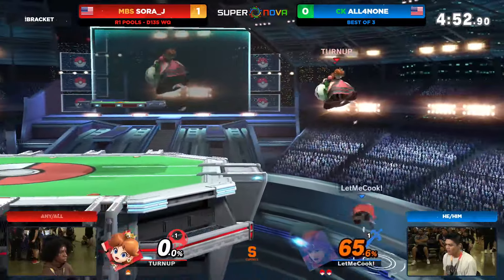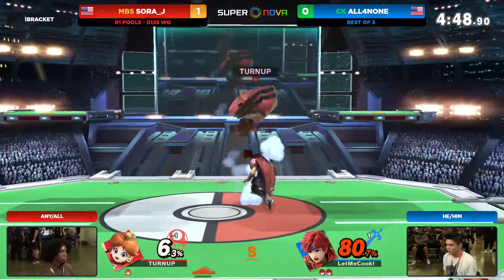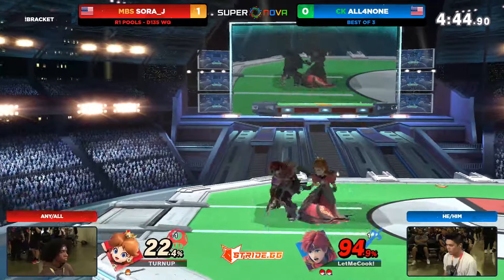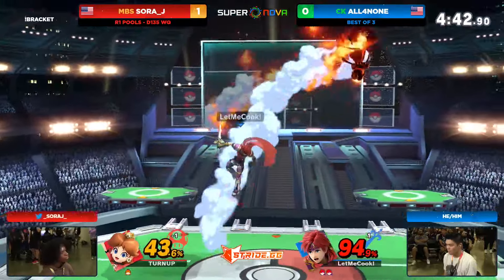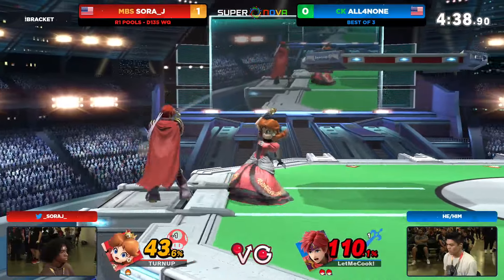Let's go. We've got another — is this going to do it? We missed the combo, but it's all right. We get a lot of damage, 80% off the rip. And just like that, SoraJ within swinging distance of taking the second stock right afterwards. It feels like you never have a lead against this guy — it is combos in every possible fashion.